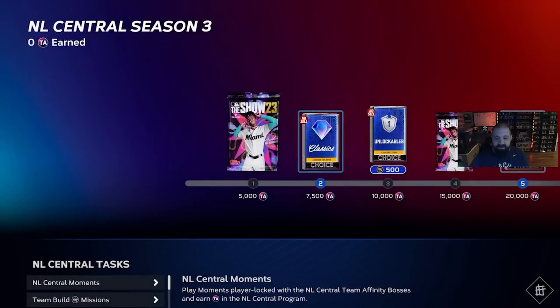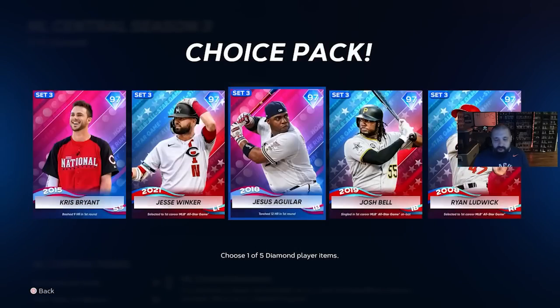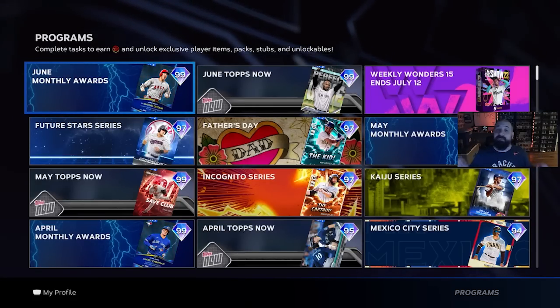It's the same for each division. Looking at the NL Central, the first pack you can unlock features a bunch of 97 overalls with pretty much the same structure. We're pretty far into the video and the content and we've yet to show you one of the best free rewards that came out today.